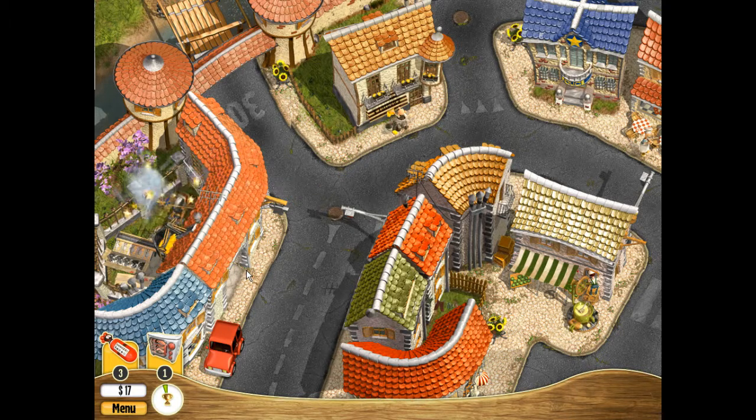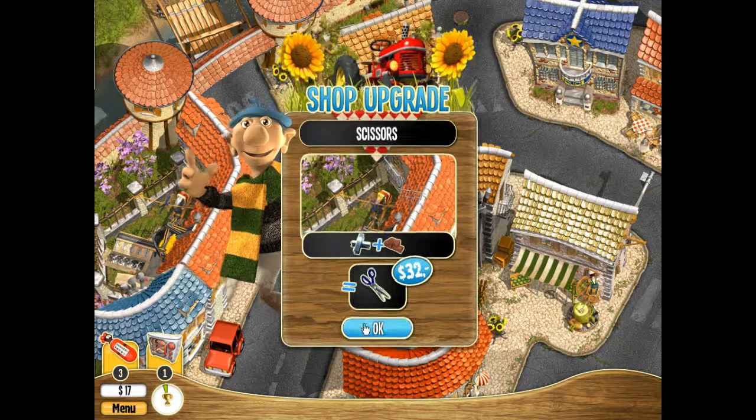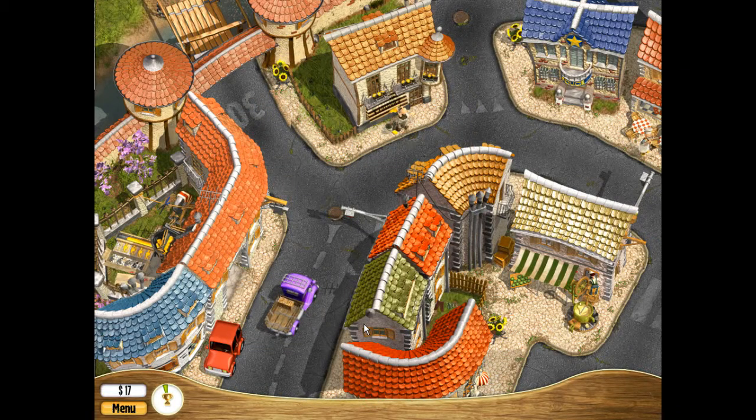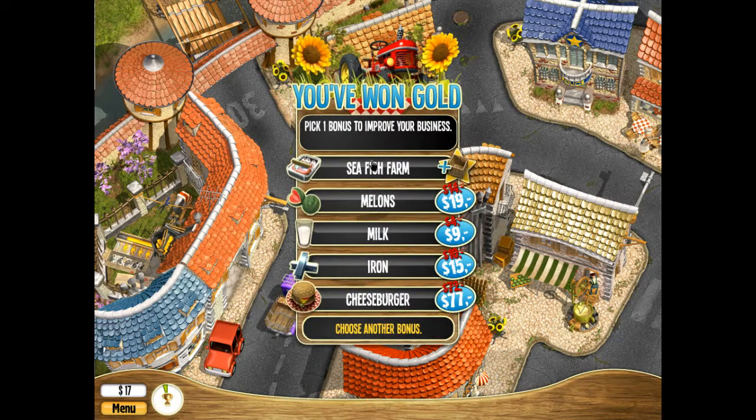That's going to do it for level 43. We're going to make scissors which is wood and metal and stone — iron and stone. And we'll upgrade our fish farm here.